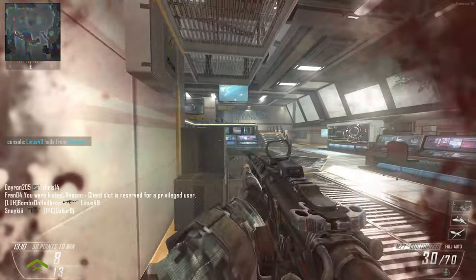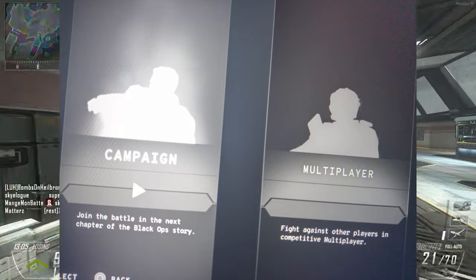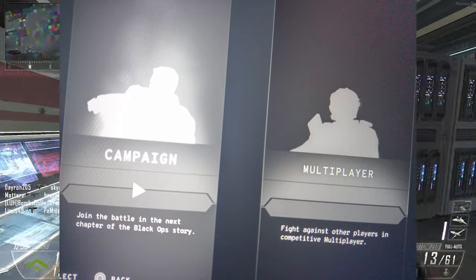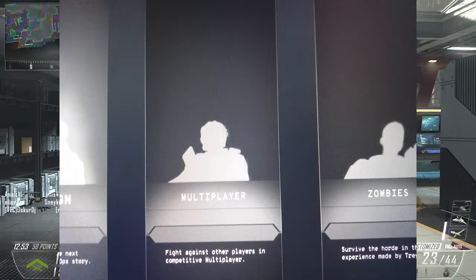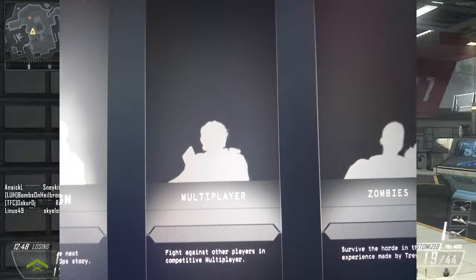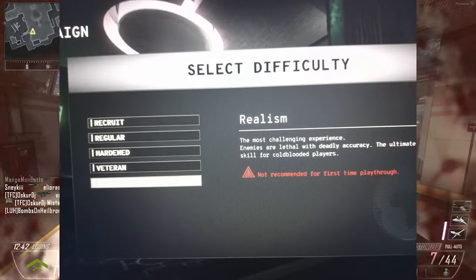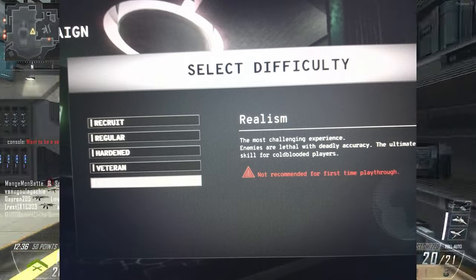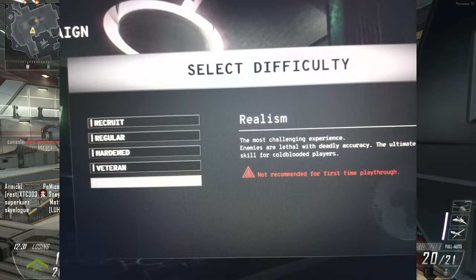Another image shows some menu screens: campaign with 'join the battle in the next chapter of the Black Ops story,' multiplayer with 'fight against other players in competitive multiplayer,' and for zombies it's cut off but says something like 'survive the horde in the blank experience made by Treyarch.' There's also a campaign difficulty setting menu featuring Realism mode — 'the most challenging experience, enemies are lethal with deadly accuracy.'